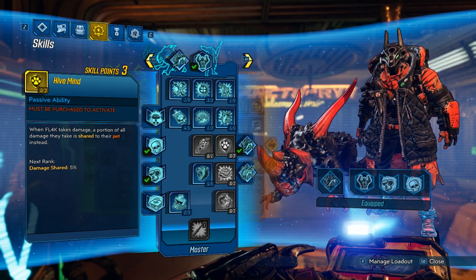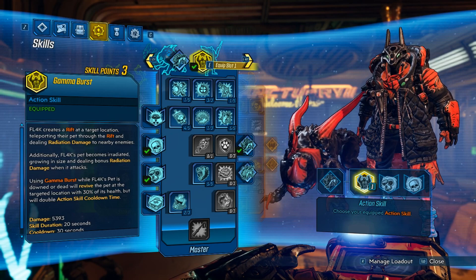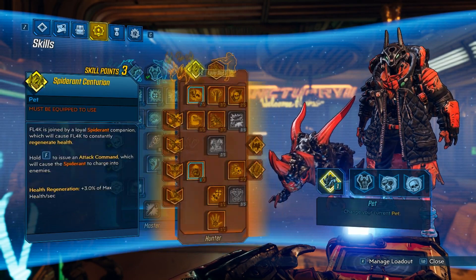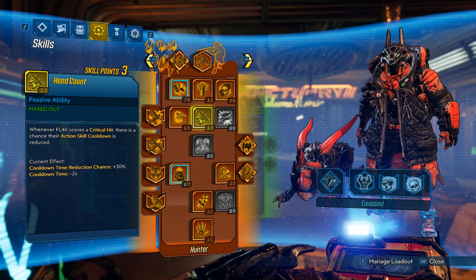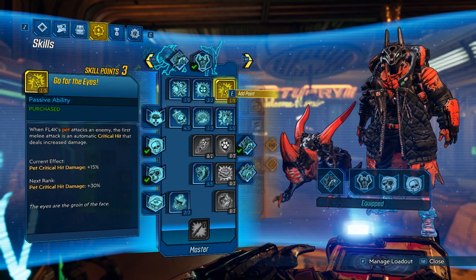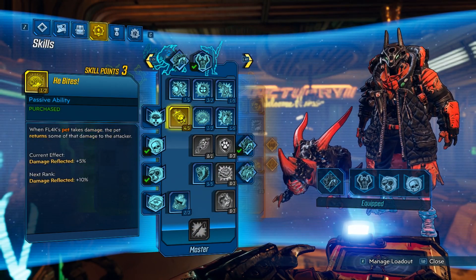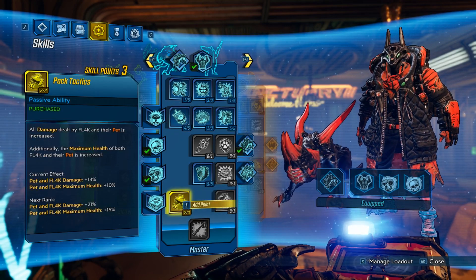Now we're on to the dedicated Gamma Burst build — this is a build where you only use Gamma Burst. Normally I would run this kind of setup: Megavore, Head Count — the combo is just way too good — and then damage to get us down the tree. Then Blue Tree: Persistence Hunter, Frenzy, 1 in Heat Bites, and then 2 in Pack Tactics.